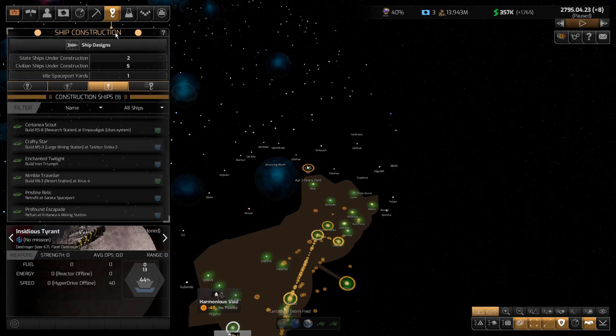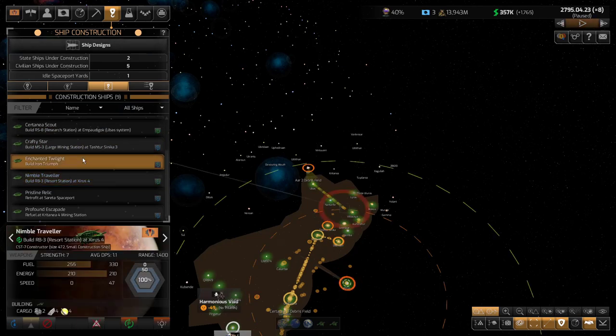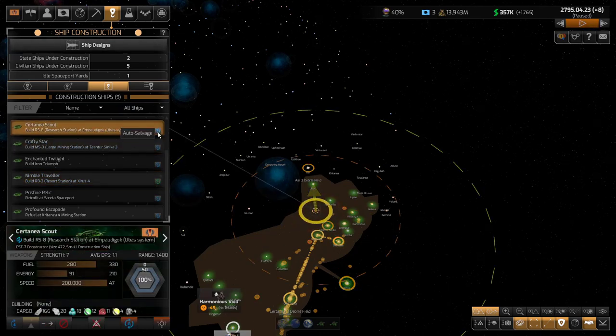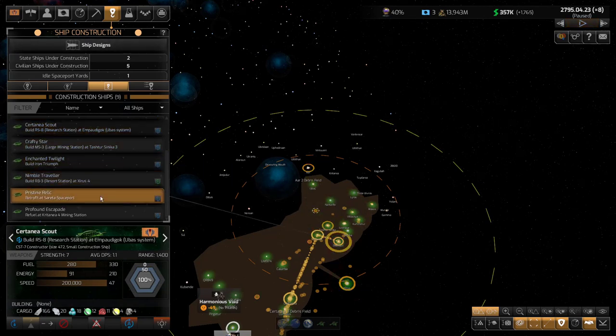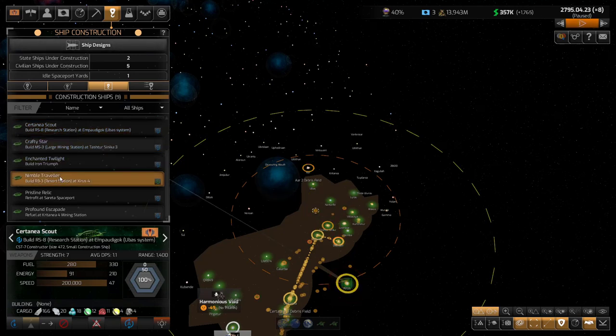I do need some more construction ships — I'm spread really thin with my construction ships. One was disabled. I've got this guy building resort bases and this guy building the research base. I can switch this to auto now because he's already doing it. But I need a couple more because a lot of them are going to devote themselves to trying to get those derelict ships — I want that tech.